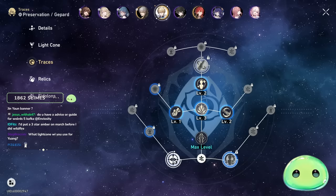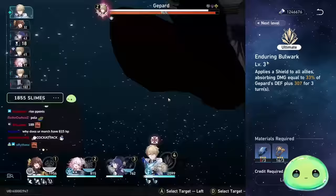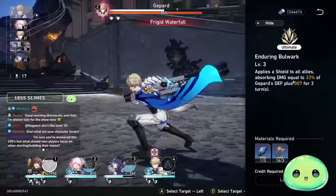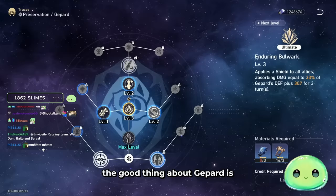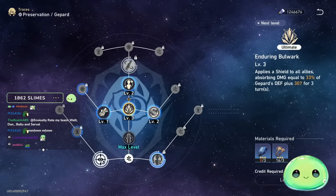So: Moment of Victory, Landowl, Day One, then Trend. Now let's move on to the traces and what I prioritize for Jepard. First and foremost, his shield comes from his ultimate, so 100% make sure you prioritize his ultimate. You're applying a shield to all allies absorbing damage equal to a percentage of Jepard's defense, plus an additional amount, for three turns. The good thing about Jepard is he's a low-investment character — focus on the shield and you're done.